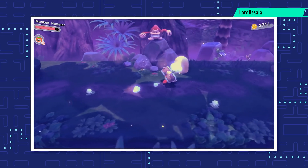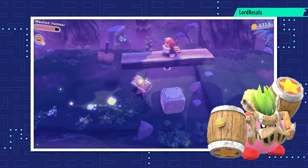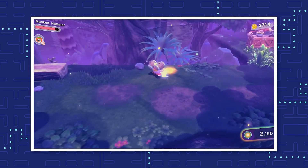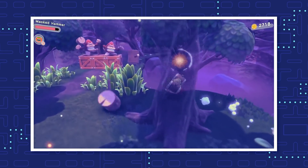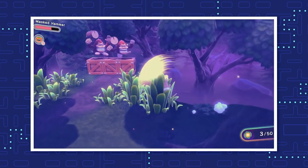The final upgrade of this copy ability is the Masked Hammer. Instead of a single hammer to smash enemies, Kirby can now wield two hammers at the same time. Not only does it increase the attack speed, but this weapon also deals massive damage. Charging the attack makes Kirby unleash a deadly spin attack. The blueprint of the Masked Hammer is given by King Daydayday after you complete the main story of the game.